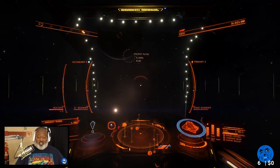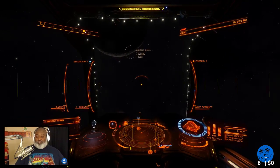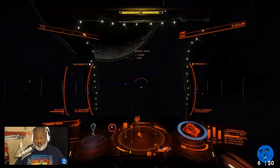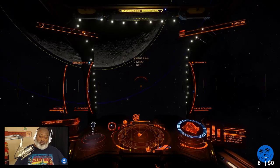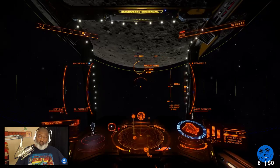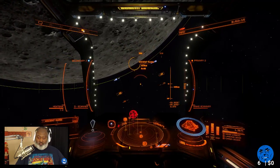Q4 looks crazy big, I agree. One thing I forgot to do — I forgot to reserve our name for squadrons. They had that form and I think time is up for that. We might not get our name, but I'm not going to die over it. For our minor faction — orbital flight engaged.